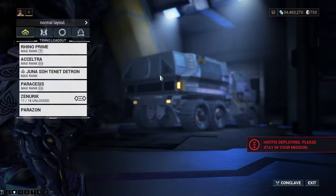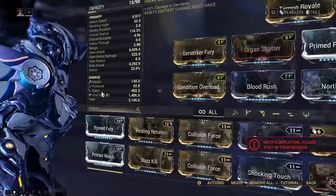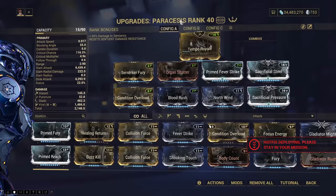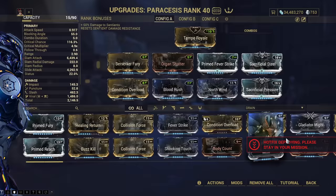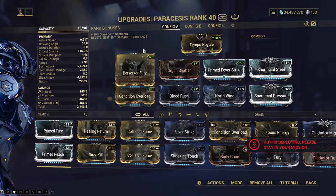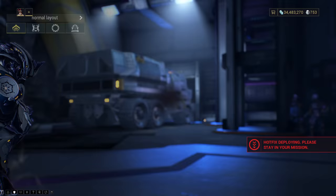My Paracesis — you can swap the elements on Profit Taker either by using your Void Attack void beam with your Operator, or by attacking it with a max rank Paracesis, because of the reset Sentient damage resistance. So if you have a max rank Paracesis, you can alternatively just melee attack Profit Taker to reset it, instead of using your general Operator Void damage.